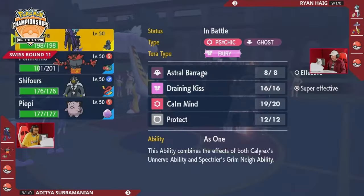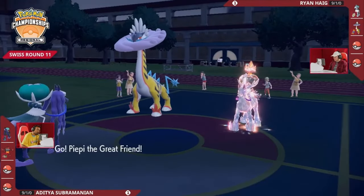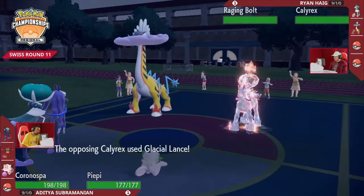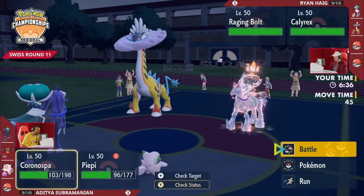Calm Mind set up from Calyrex Shadow Rider, and a chance now to pivot out into something else. With Clefairy in the back, you could bring it out to sponge damage from a Glacial Lance since Ryan didn't Protect that turn. Urshifu would also take the hit pretty well, but you wouldn't want to break that Sash for free — especially staring down a Raging Bolt. So Clefairy makes a reappearance. Glacial Lance coming out — Clefairy will soak up the hit a little better and hangs on through the turn.